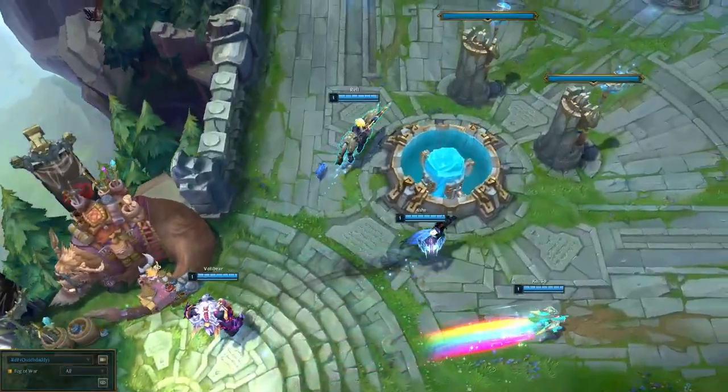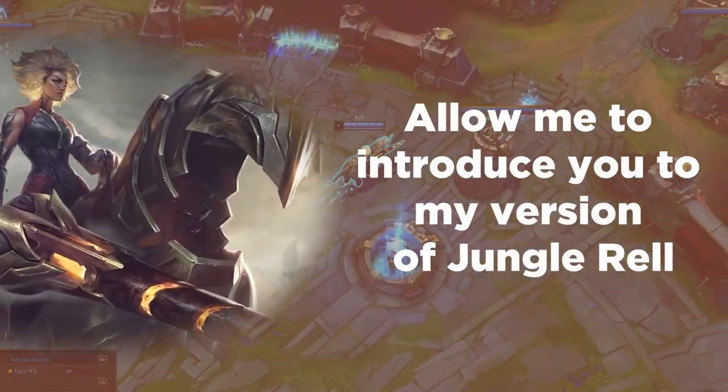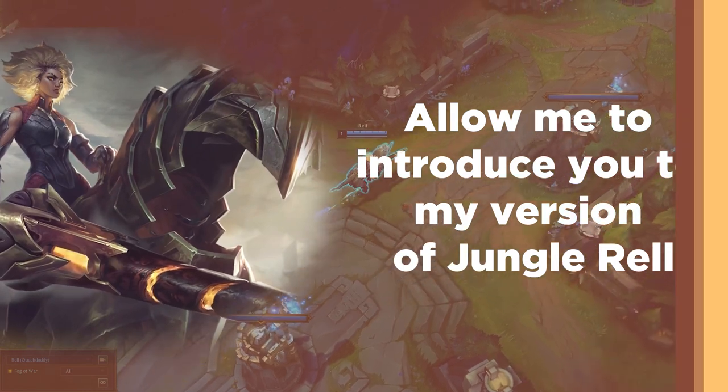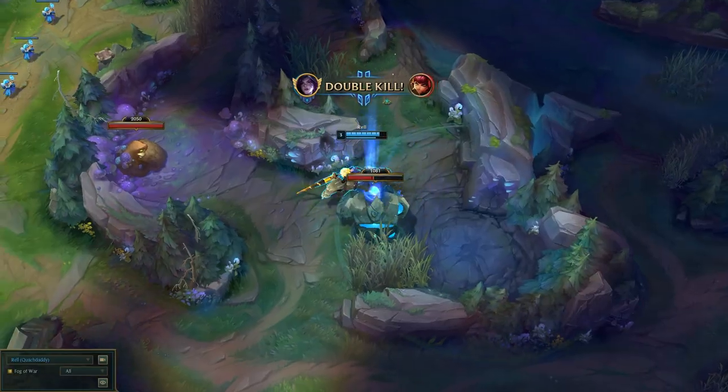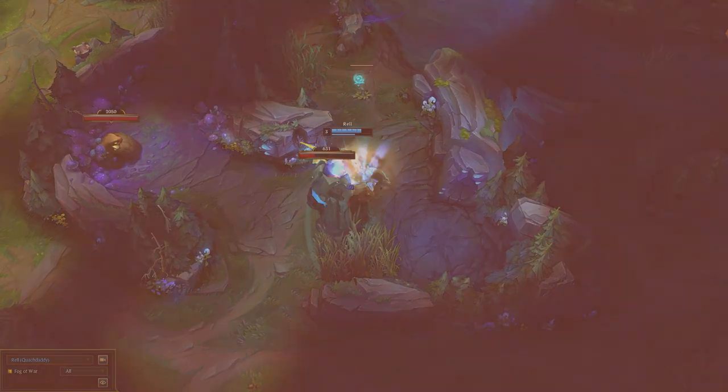But there's one build that I've been playing around with that I think could actually help fix these issues. Allow me to introduce you to my version of Jungle Rell — an AP-oriented build which takes advantage of the one thing that Riot gave the new Rell the most: clear speed.